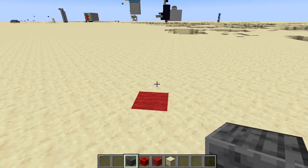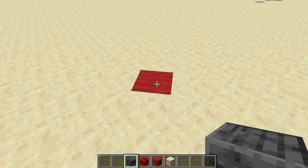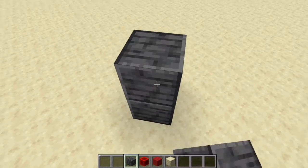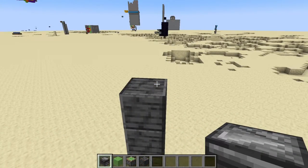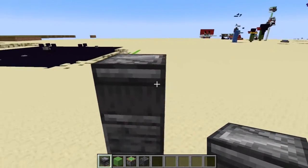Once you've calculated the horizontal distance your missile will need to travel, go that many blocks away and mark the exact location. Then you're going to build up 5 blocks. On top of that tower, you're going to place an observer facing towards your target.